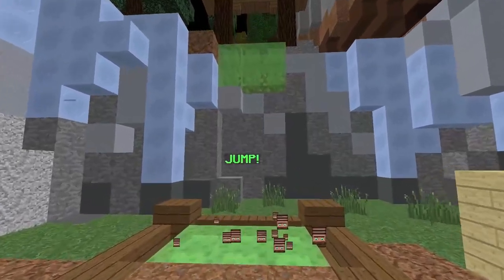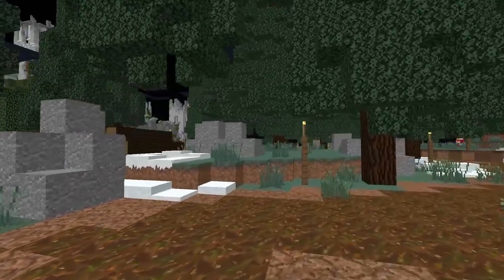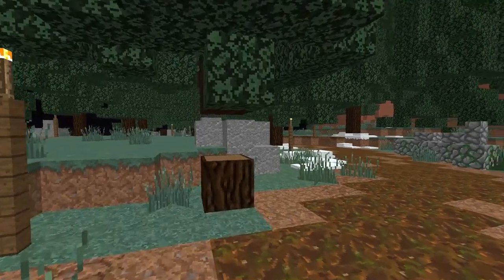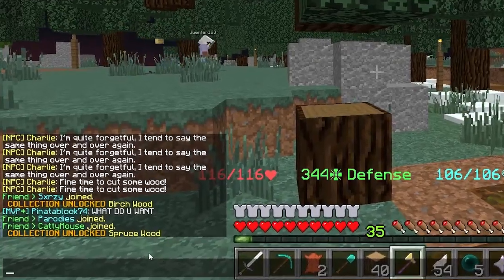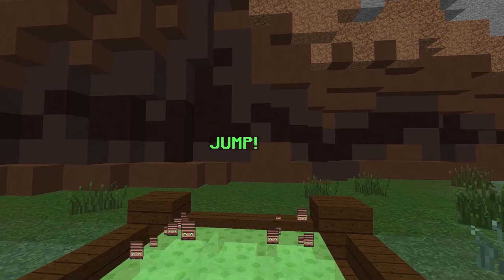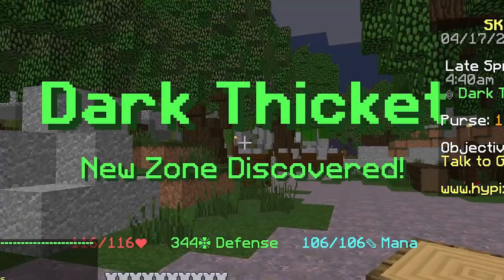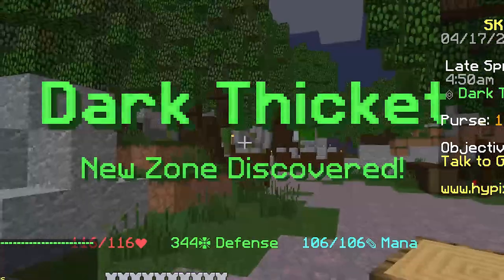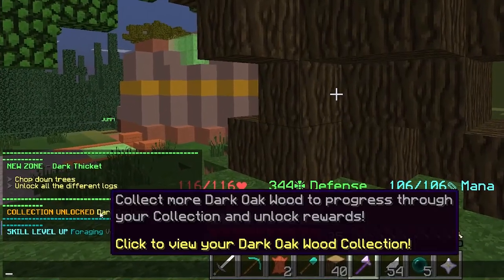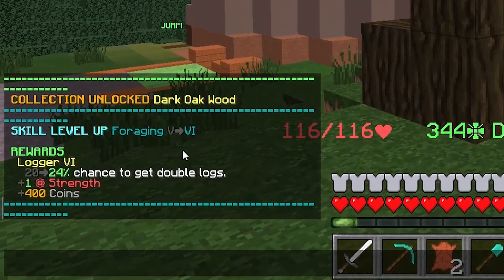Keep progressing your way throughout the park. I'm now in the next area mining spruce wood, and I've just done the collection unlock for spruce wood as well. You then want to jump to the next location, which is the dark thicket. I've just done the collection unlock for dark oak wood and got a skill level up of foraging to level six.